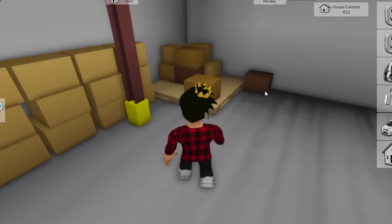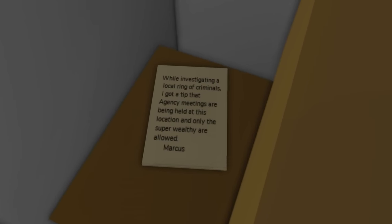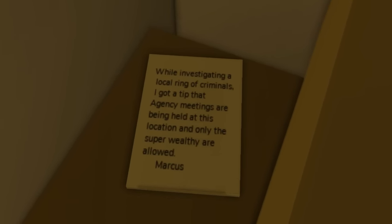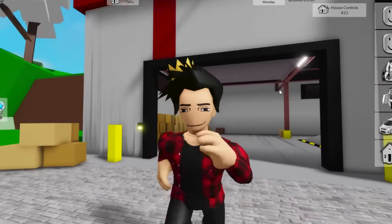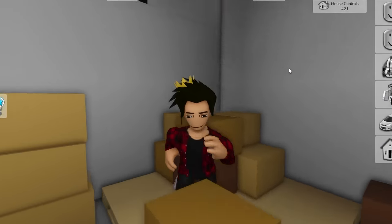First off, we have this letter left behind all these boxes. This seems to be written by Marcus Brookhaven, which says: 'While investigating a local ring of criminals, I got a tip that agency meetings are being held at this location, and only the super wealthy are allowed.' So what he's saying is that this is not just a normal storage room. Apparently criminals gathered here probably to oversee their evil plans. Even the agency seems to be involved. That's so bizarre!